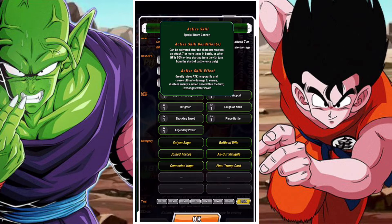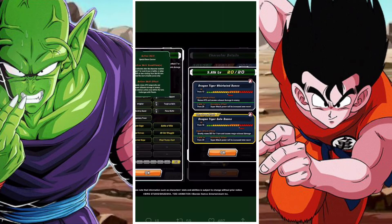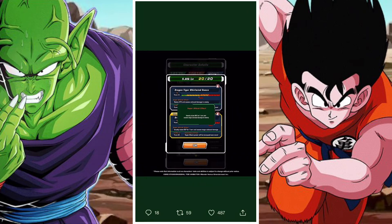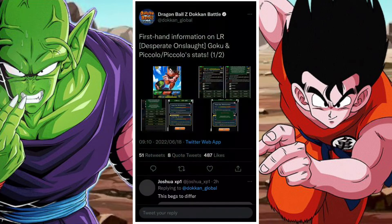When HP is 50% or less starting from the 4th turn, they greatly raise attack temporarily, cause ultimate damage to the enemy, disable the enemy's action once within the turn, and exchange with Piccolo. I'm not entirely certain what the disabling action means, but it could be interesting. On their 12 ki, they raise attack for 1 turn, and on their 18 ki, they greatly raise defense for 1 turn.